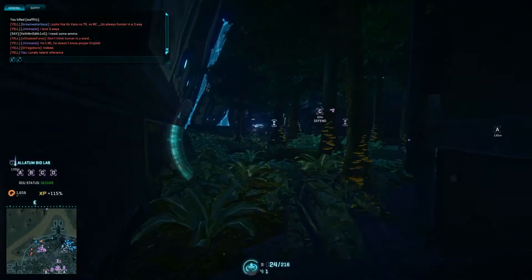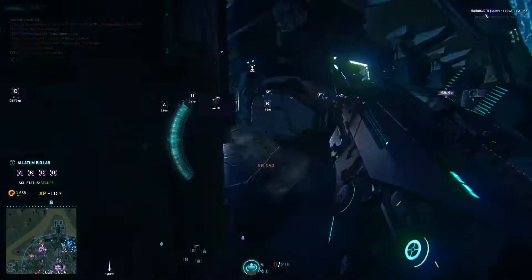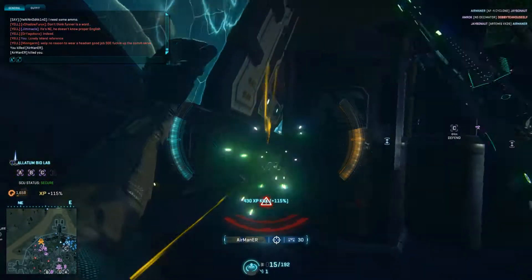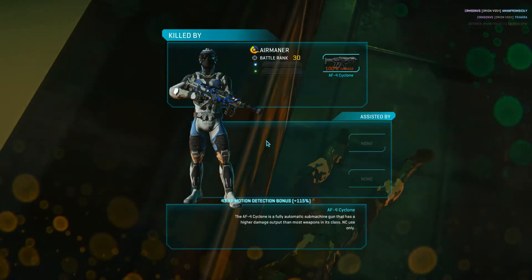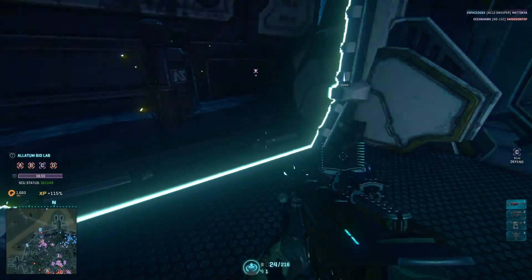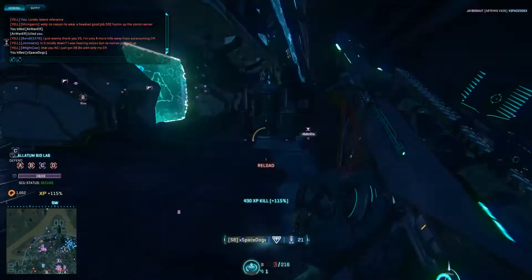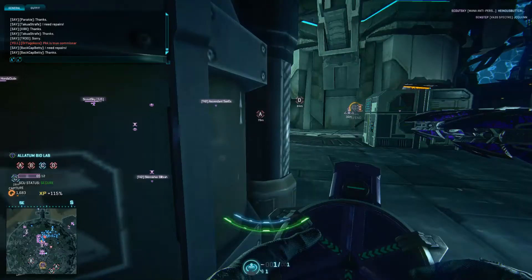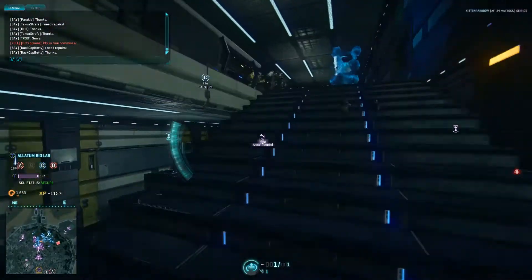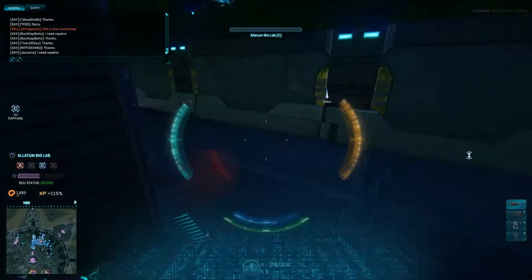You'd want the AP weapon. I personally go with heat as it's more of a well-rounded weapon, and I do the same with the mag rider. I typically prefer the more well-rounded nose cannon. Basically you'd want to go ahead and grab the AP if you are just looking to attack armor — it says it right in the description of the weapons itself, so this should be fairly easy to understand.